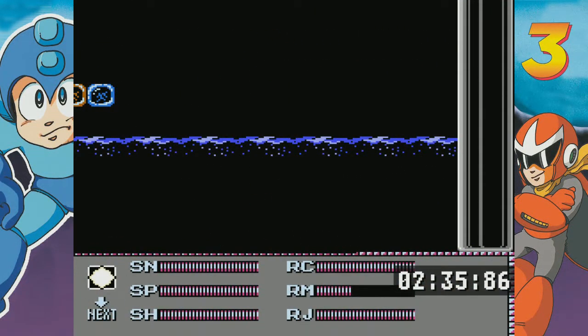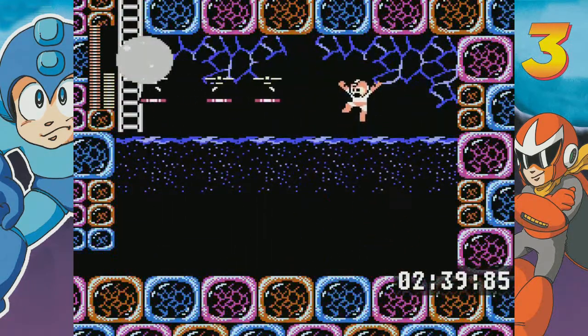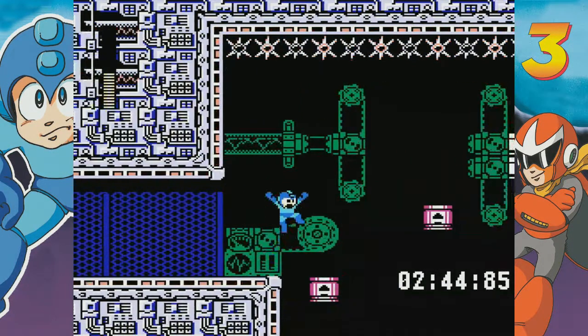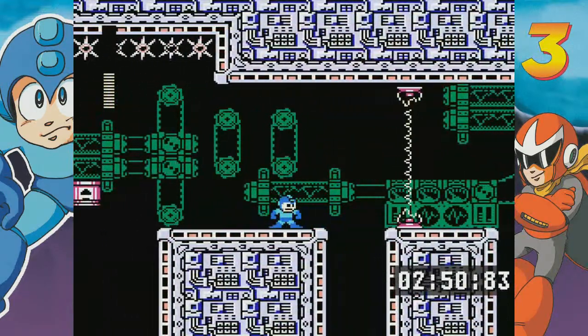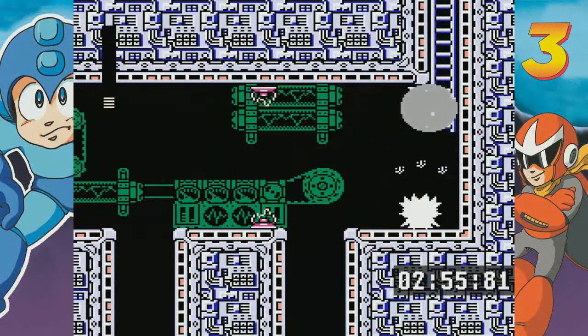The strategy here is just... I like how they start you off with Rush Marine. I guess Spark Shot is the weapon we landed on. There's what it does against normal enemies — does not kill them, just freezes them in this little shocky bubble, and other enemies can just come in and push the frozen one out.